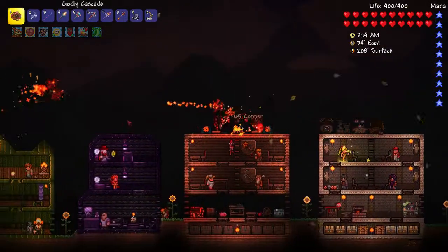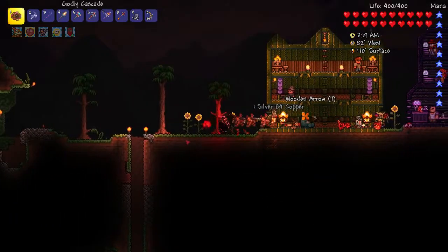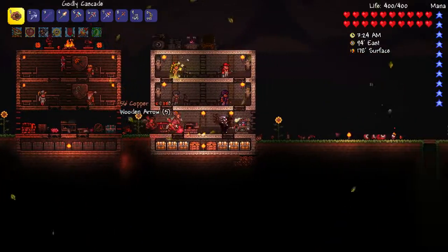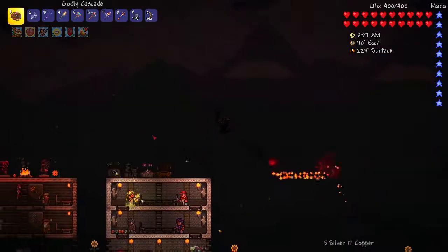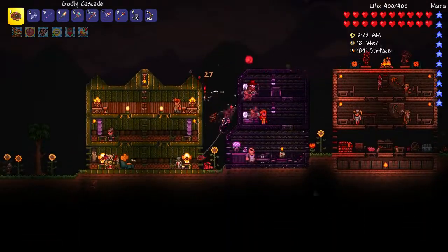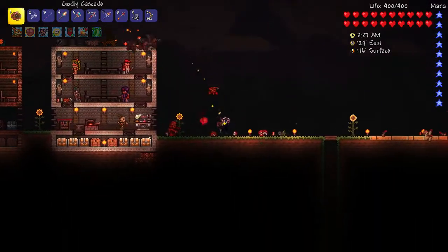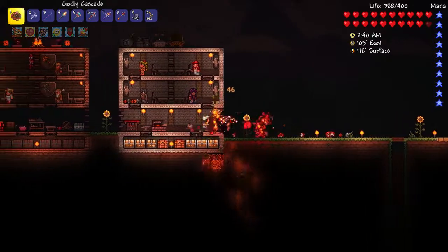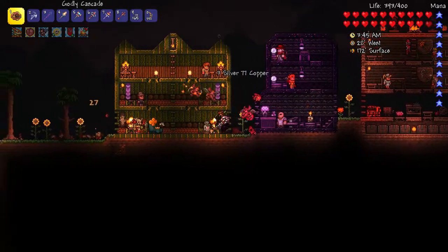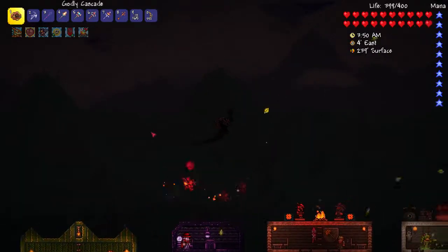I saw two of my imps come by, and the holding pattern they were in when they flew by me - for a second I was like, is that Mothron? Did I just get a random Mothron misspawned or something? It looked like they were a Mothron chasing me. I think I'll build a little bit of housing just above me, and then the base of that can be where I put banners - eclipse banners, blood moon banners, banners that make sense for having around your home.